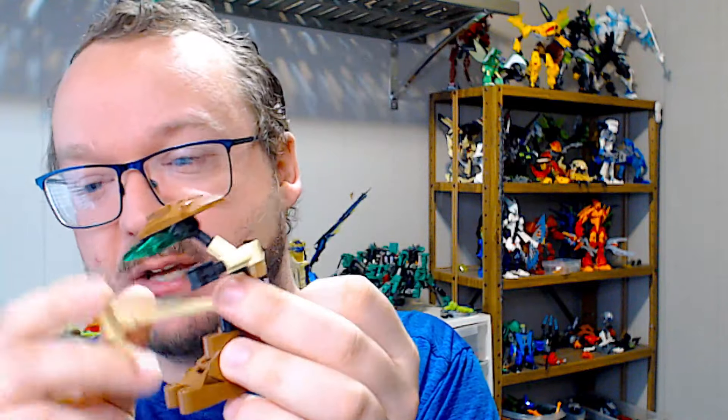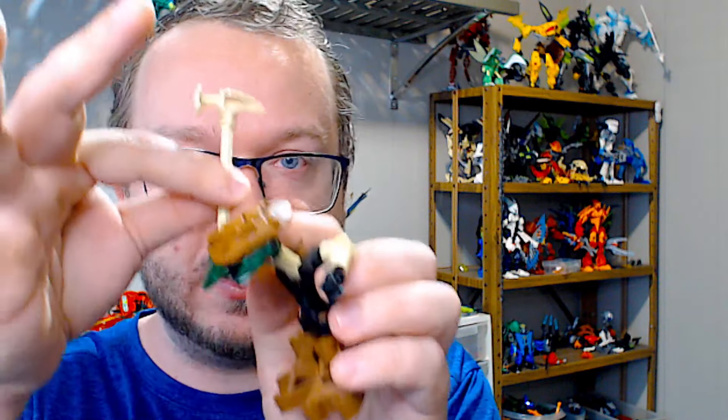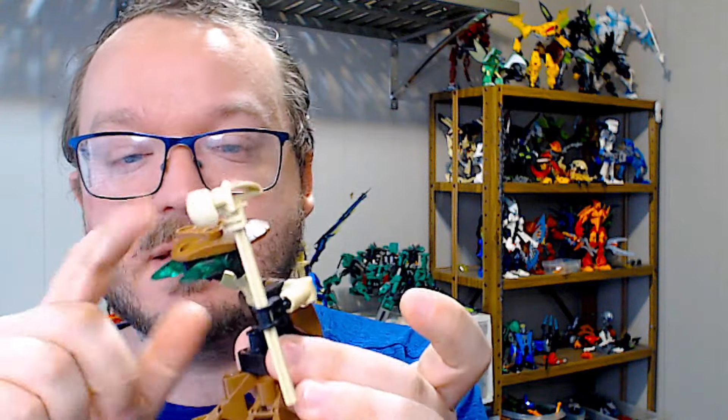With that said, the Bohrok Va do have one little feature where you can actually tilt the head down and flick the Krana out like a little catapult, very similar to the Bohrok themselves. That is definitely something you can do, which is often why I don't use the weapon in the swinging arm but rather have the swinging arm empty. I don't plan on ever playing the mask game with these characters, so this is a much more effective little catapult. And then you could play a different type of game where maybe you have to hit the opponent's mask with your Krana — if you hit their mask, you win; if you miss, you lose.